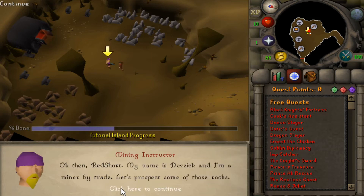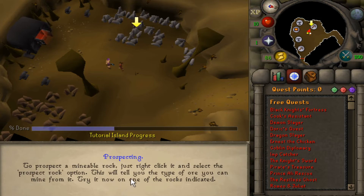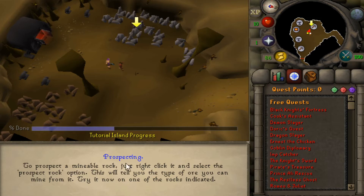One of the new modes they added that's super well-liked is Iron Man mode, which lets you not trade with anyone at all. And if someone attacks the same monster as you, you don't get drops — no help at all, you stand alone. And if you do Ultimate Iron Man mode, you don't even get a bank, so you only have what you can carry in your inventory.